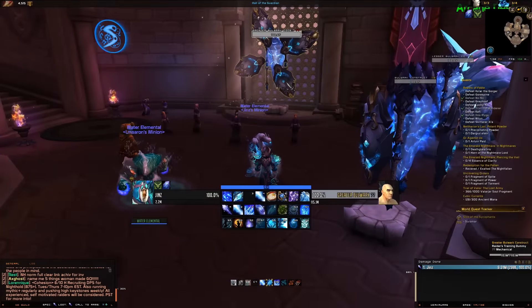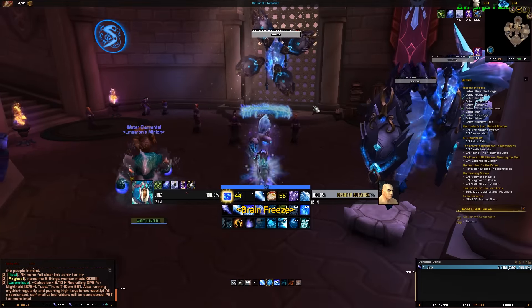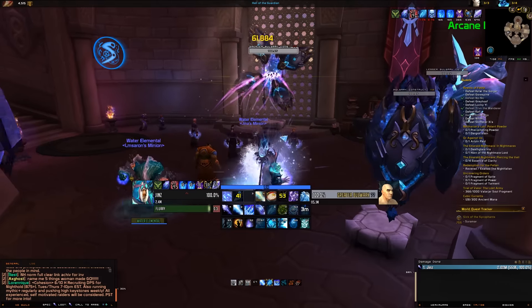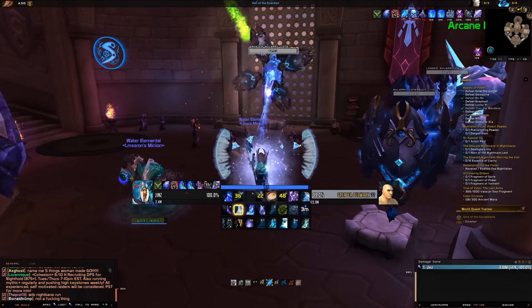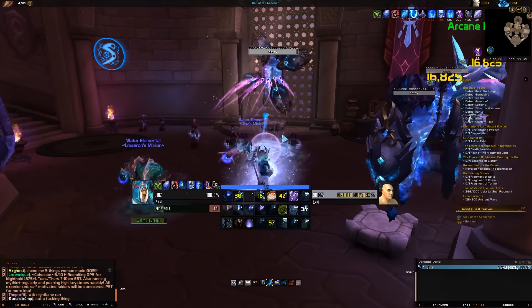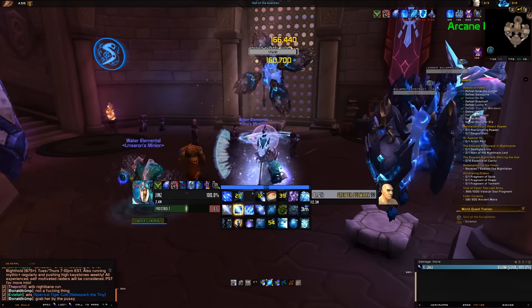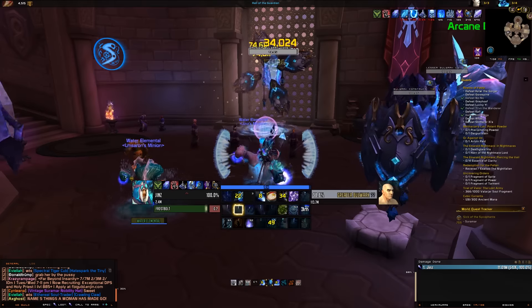For the opener you're going to pre-cast Ebonbolt, activate Icy Veins, use your Flurry proc, Ice Lance, then Frostbolt two times with your pet's Water Jet ability to get two Ice Lance procs and then dump them. Use Frozen Orb to get more Ice Lance procs and fire them off to extend your Icy Veins buff. Use any Flurry procs you get, and just keep casting Frostbolt to fish for Ice Lance procs. Cast Frostbolt with Water Jet when it's off cooldown, dump any procs you get, use Frozen Orb off cooldown and use those procs as well.